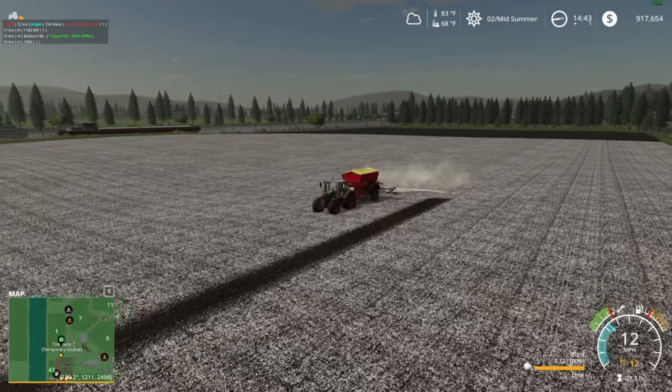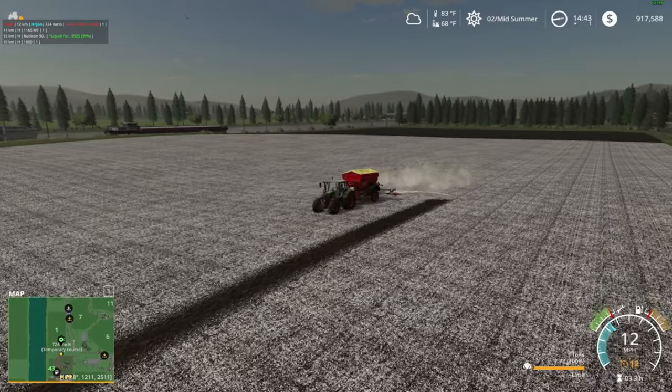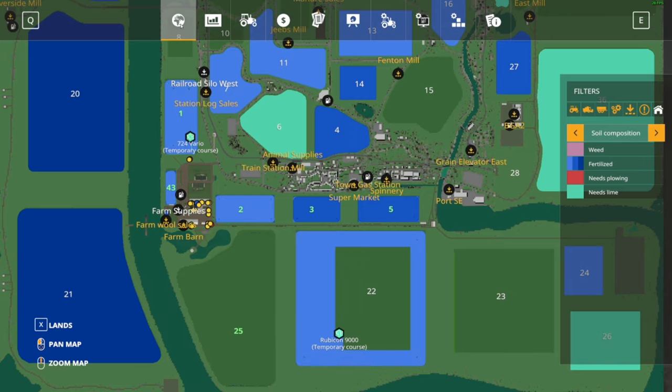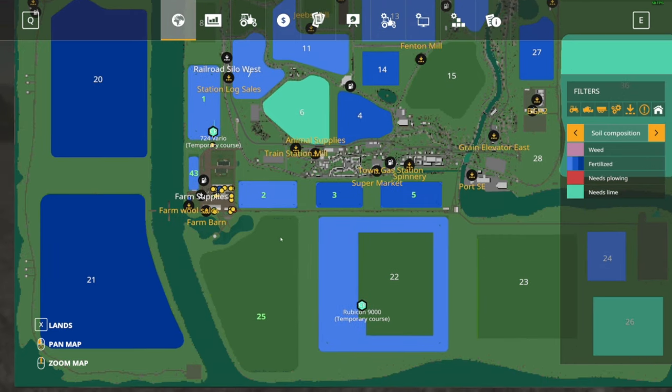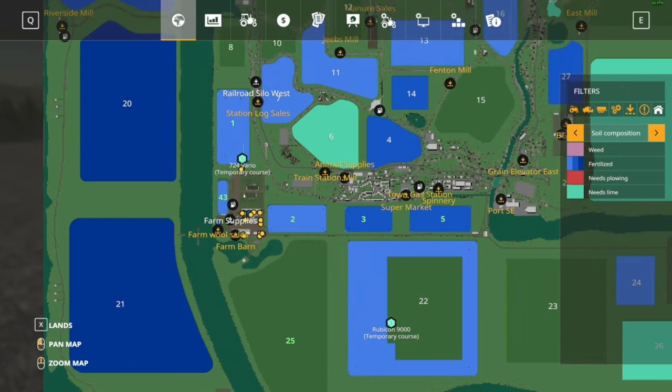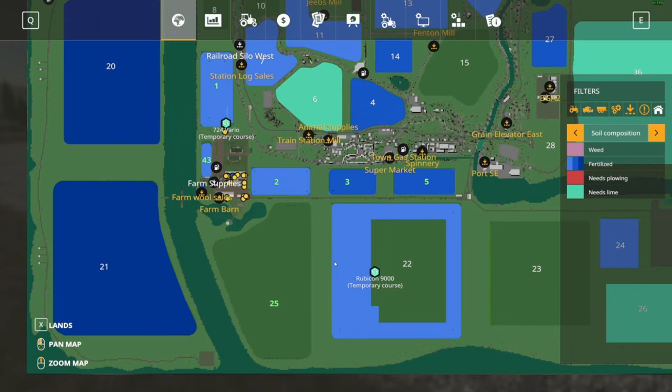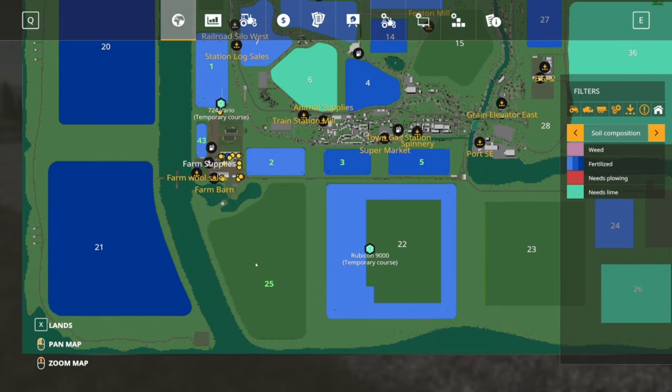Before the next video, I'm going to do some planting. I'll be planting fields 20, 43, 23, and 25. Not fields five and three, obviously, because they're grass right now. Eventually I think I'm going to push forward with moving the grass operation to fields one and eight and planting a small straw crop in 43 to pick up and put in storage.